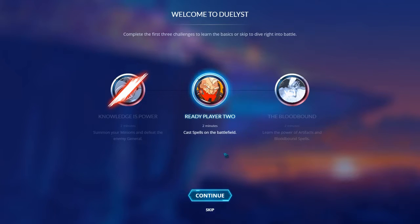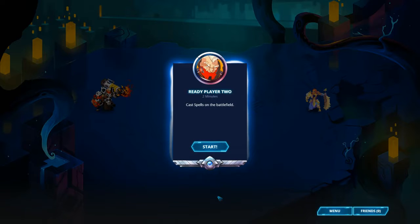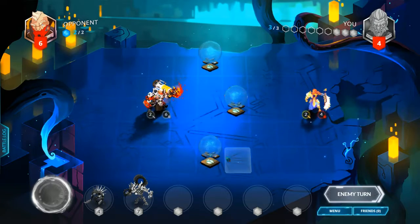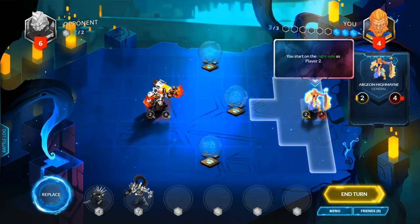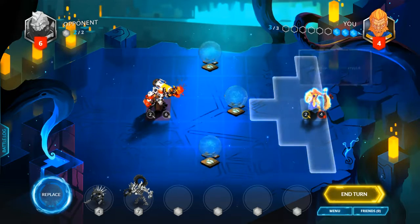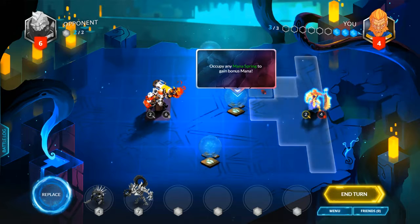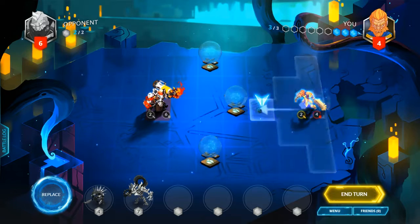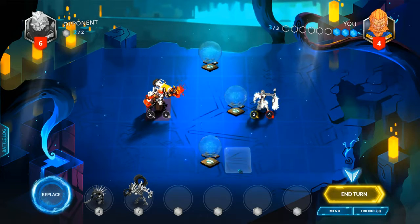Ready Player 2: cast spells on the field. I plan on doing this with face cam — I just wanted to get the basics down and see what the field looked like before I blocked anything important. So we're going to learn how to cast spells. We're on the right side this time. Who is this? This is a Rook. Extra mana crystal — I guess because I went first. I could use any mana spring to gain bonus mana. So now move to the closest mana spring, and then the turn is done.